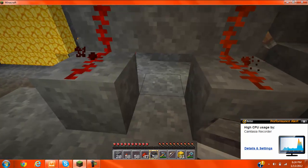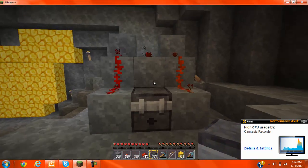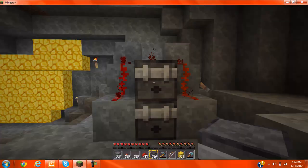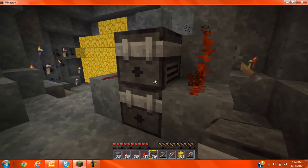And then once you've done that, place two dispensers on top of each other in the middle, like that. And then you want to fill these with arrows.